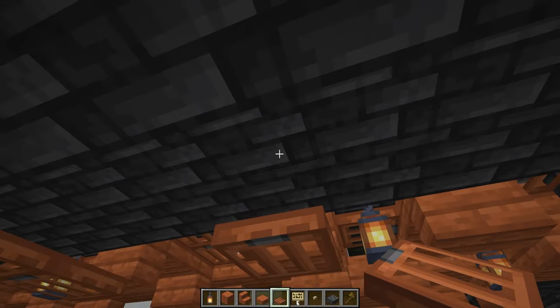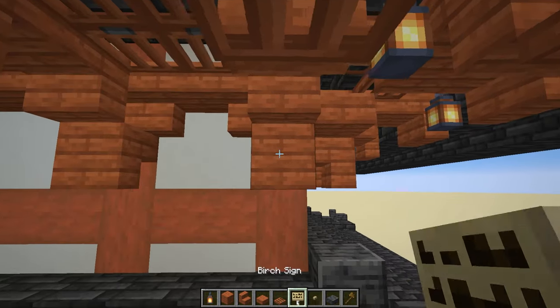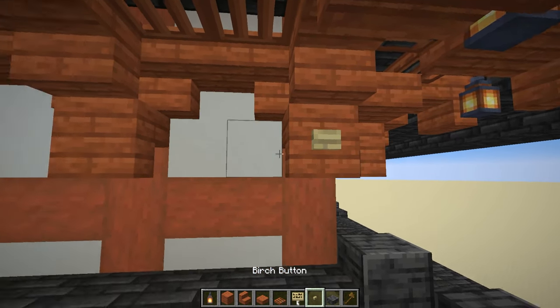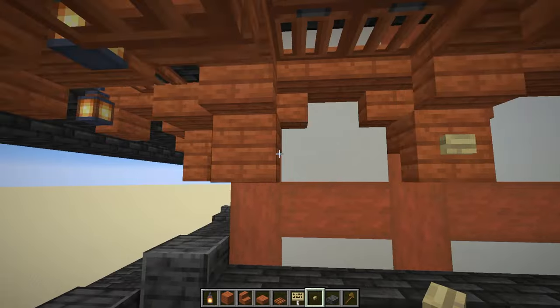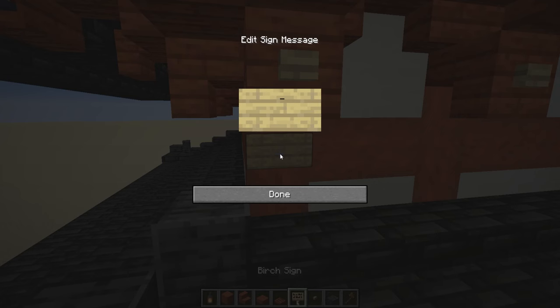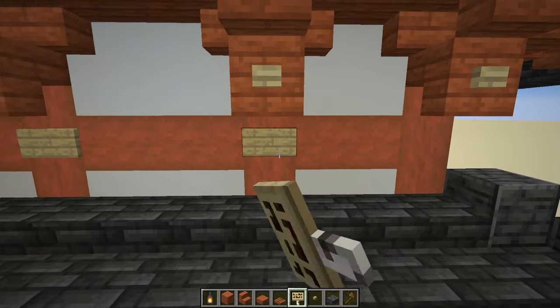The rafter bit is finished. We also have some further decoration: place some buttons on each of the backs of the stairs that are sticking out, and then some birch signs on the intersections for this level.